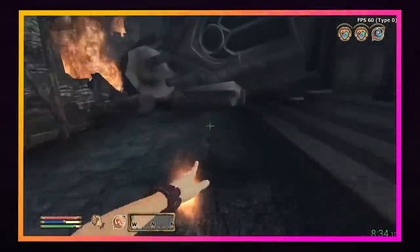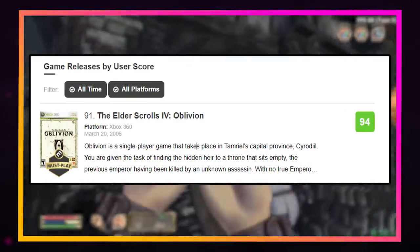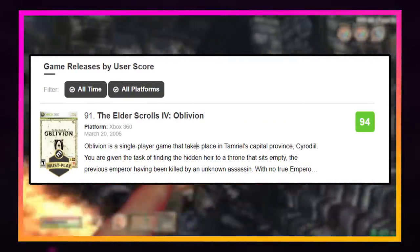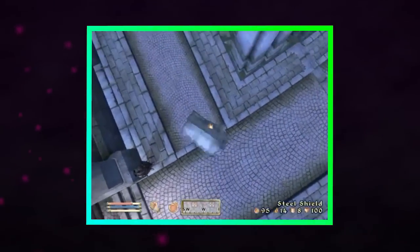Released March 20th, 2006, Oblivion was celebrated as one of the greatest games ever made. But even masterpieces have bugs, and these glitches quickly made their way to online forums where players were eager to try them out.